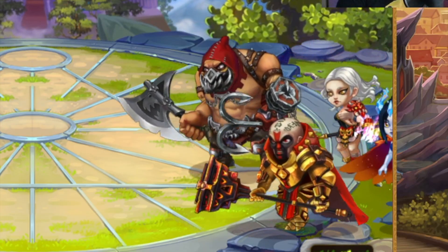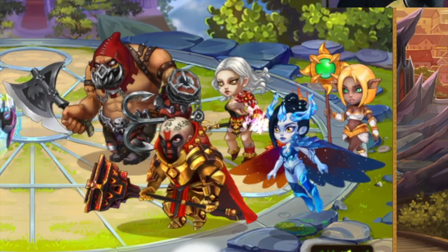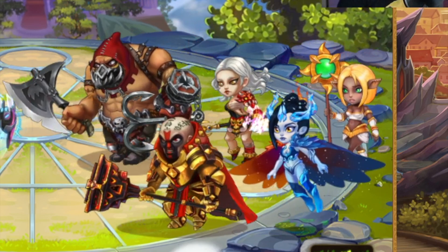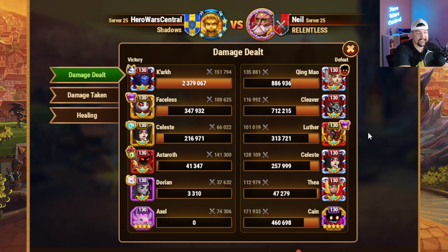Now this defending team had two issues that I needed to take care of. First of all, there was a Cleaver, and anytime I see a Cleaver and I have an opportunity to sub Dorian in, I usually do it — I'll talk about why in just a second. But additionally, this team had double tank, double healer.